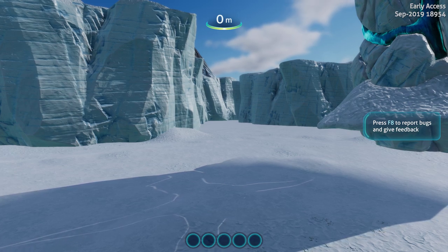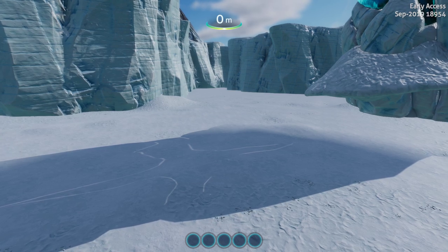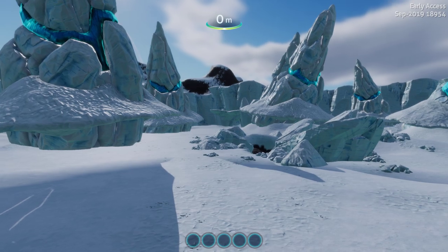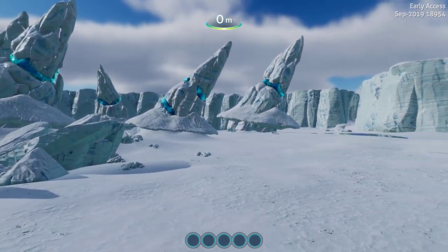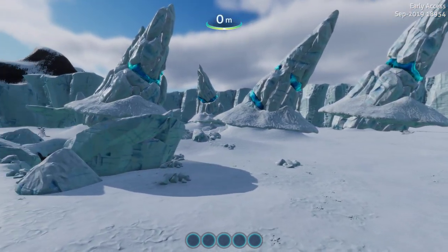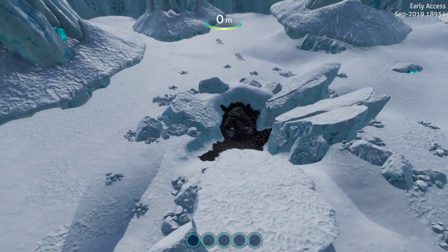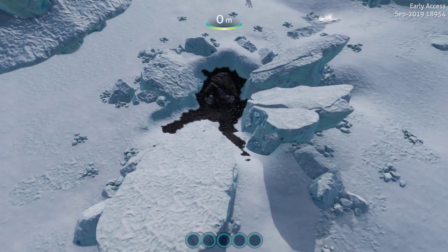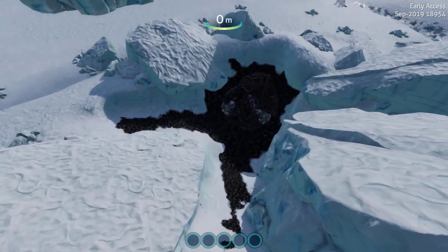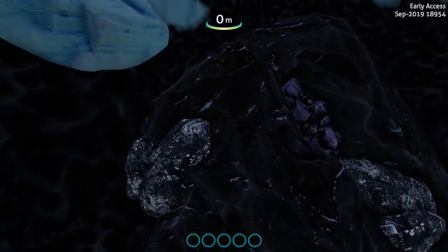Welcome to another Subnautica quick peek — sneak peek, whatever you want to call it. As you can see, we're in the Arctic Spires. A little update: yes, we have snow stalkers, but what is this? That is a crashed meteor — a mineable crashed meteor that has silver and titanium on it that we can mine.